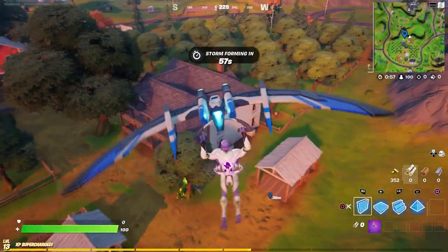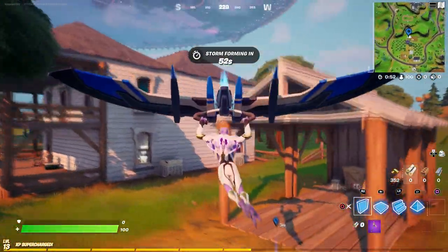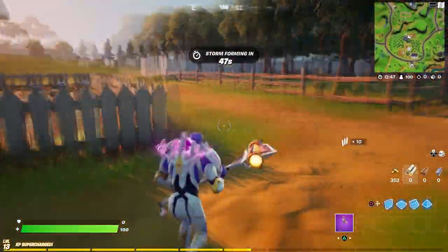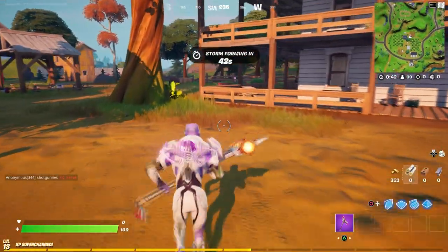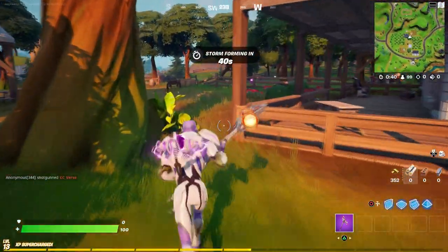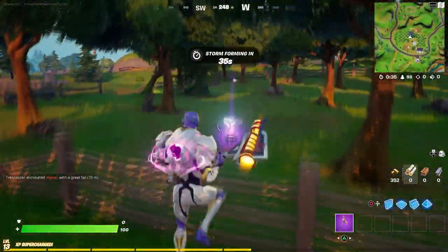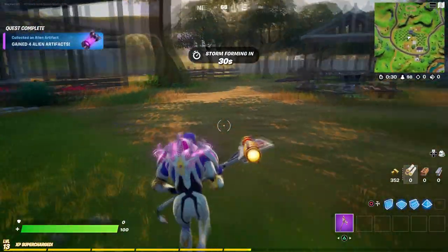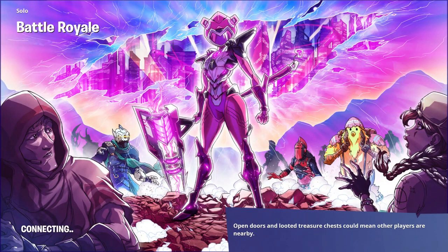Once you come over here to the fifth location, you're going to check out where it is — it's going to be in that spot right there. That's number five. It's pretty simple — just pick it up, boom, there you go. That's all the artifact locations. You can leave the game, and that's it.